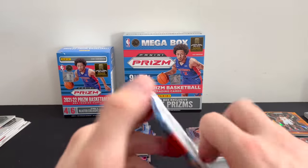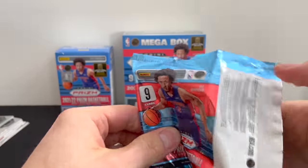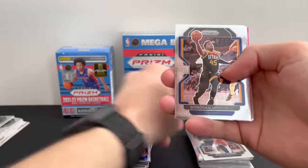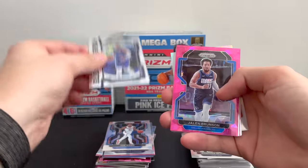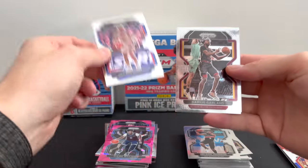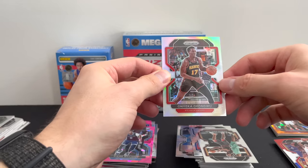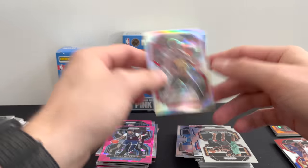Last pack of the video. Got another silver back there. Matisse Thybulle, Donovan Mitchell, looks like a Luka — Luka Dončić, Global Reach. Got Jalen Brunson, Killian Johnson, and a rookie Zaire Williams pink ice. Drazen, Darius Garland, Anžejs Pasečņiks — I'm so sorry if I butchered that — and a silver to finish it off.